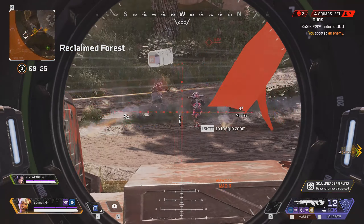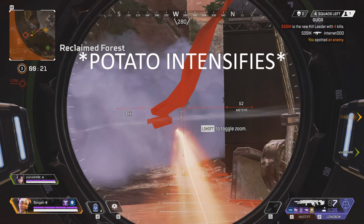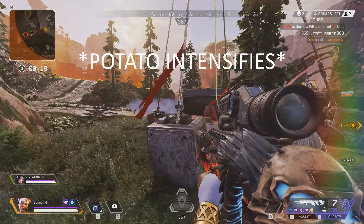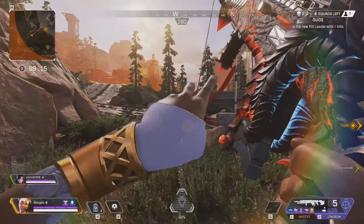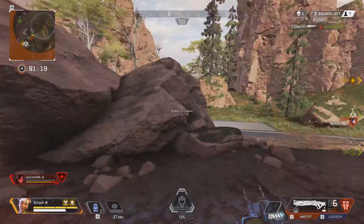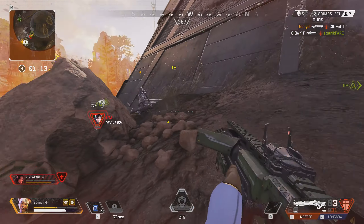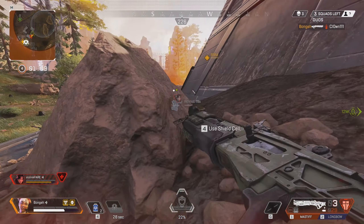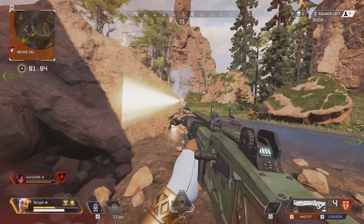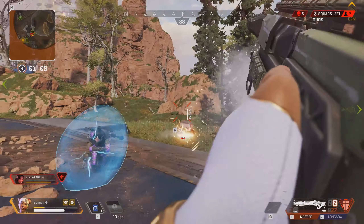There are some tasty gun changes this season too. The Click Clack is back, with the Skullpiercer having reappeared as a hop-up for the Wingman and Longbow, perhaps bringing these two guns back into the limelight — we shall have to see. The biggest shocker is the Peacekeeper, which has now been turned into a Care Package drop, and the Mastiff is now a standard shotgun found in the world. It's pretty tasty, and considering how much I whiff my shots, I prefer it a lot more than the Peacekeeper. Is it too good? I'll leave that question there for you guys to argue about.